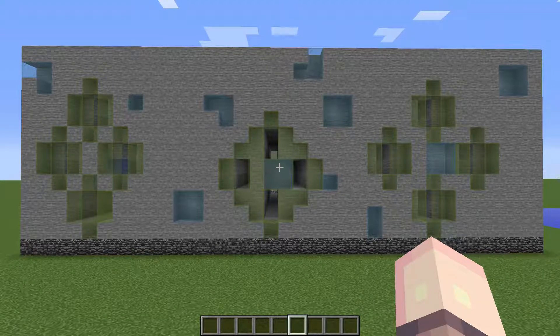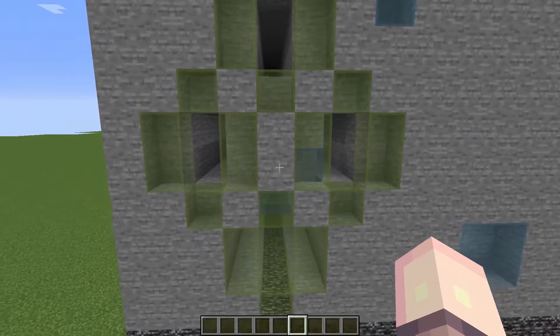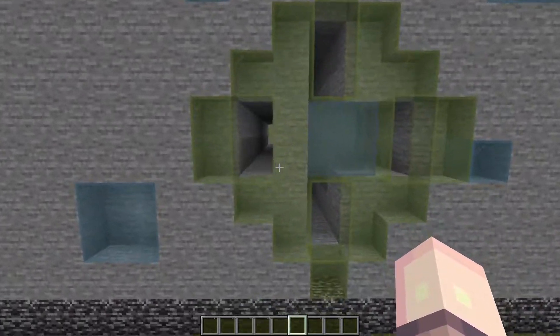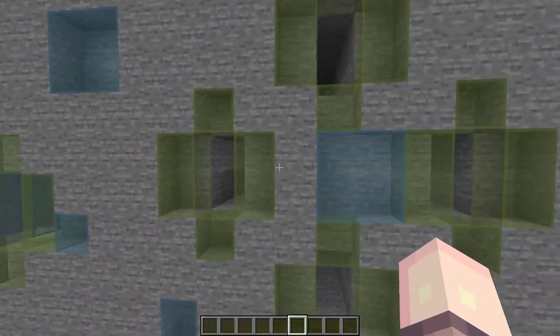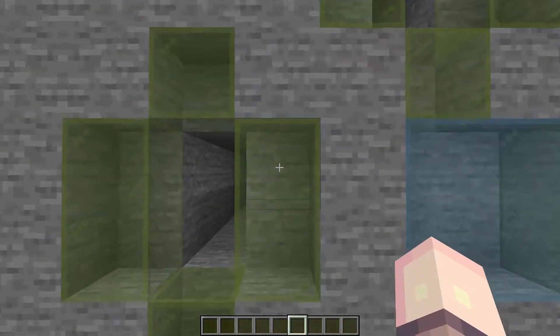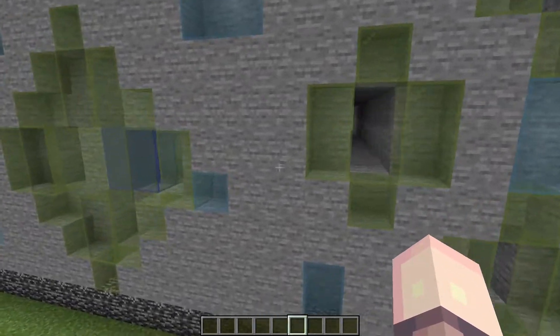What's up everybody, this is Bolo. In today's video we'll be covering three of the basic mining methods covered on the Minecraft official wiki: the basic three-space branch mine, the more compact version of the three-space branch mine, and the five-space branch mine. They're referring to the number of spaces between each horizontal branch.